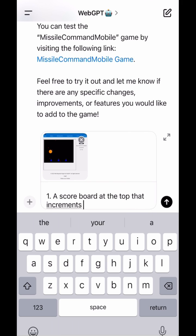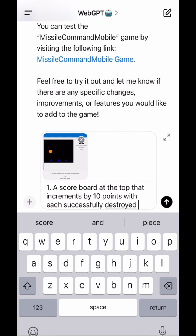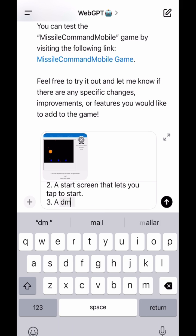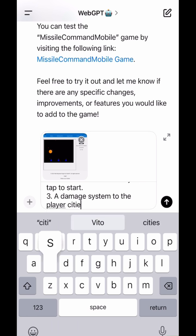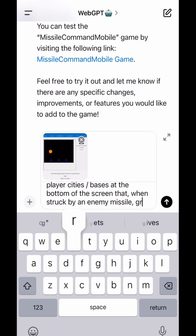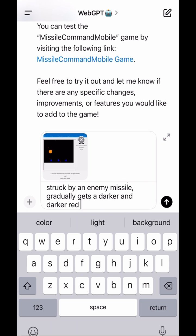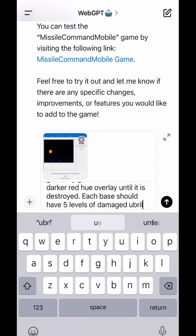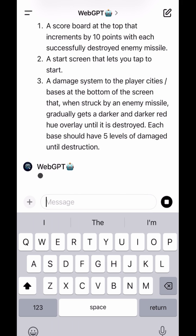I'm going to remind it that we need to implement the scoreboard and that the score should increase by 10 points every time we destroy an enemy missile. While we're at it, we'll add a start screen, because the game shouldn't just throw the player into the action right away. We'll also add a damage and health system for our player turrets, so every time a missile strikes one it takes gradual damage and is ultimately destroyed.